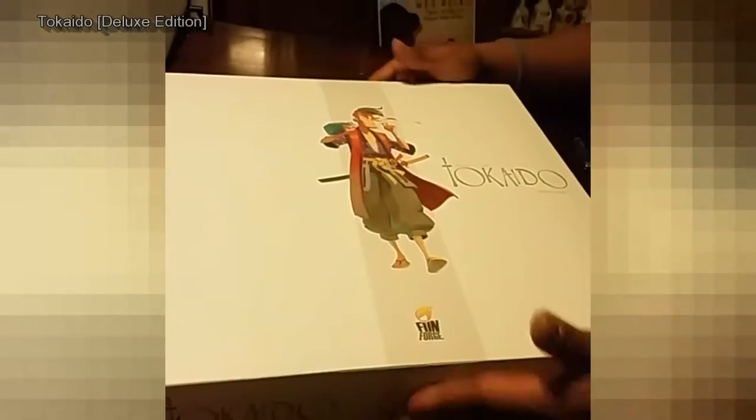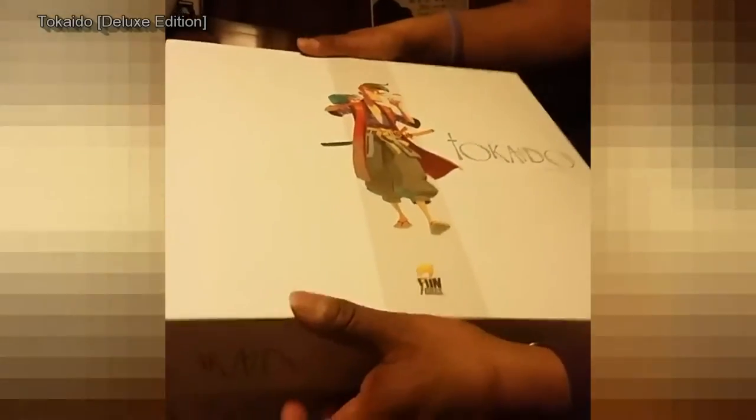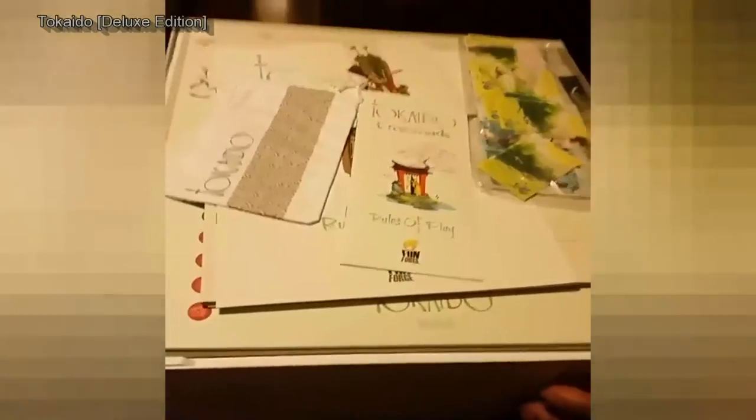Opening up the plastic — the seal has now been broken, folks. There is all kinds of stuff inside here. We have a nice token bag of some sort.